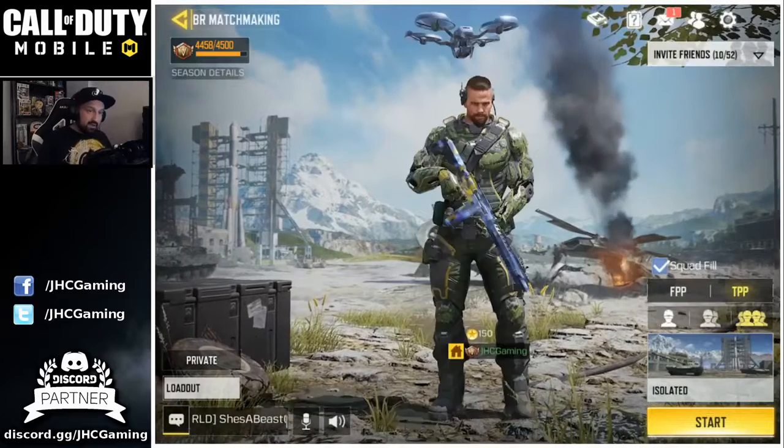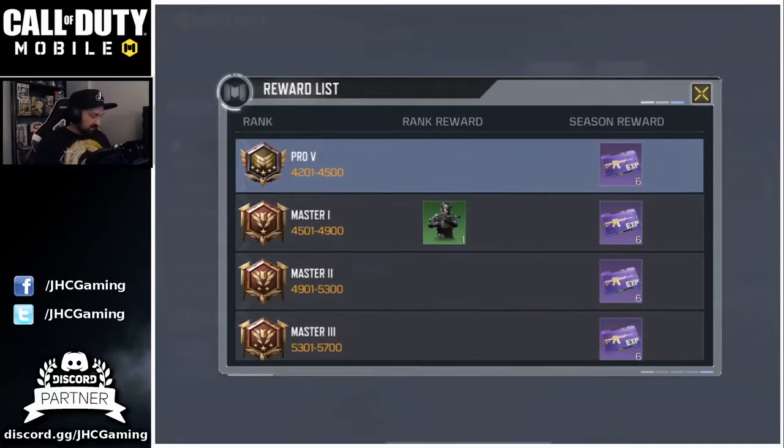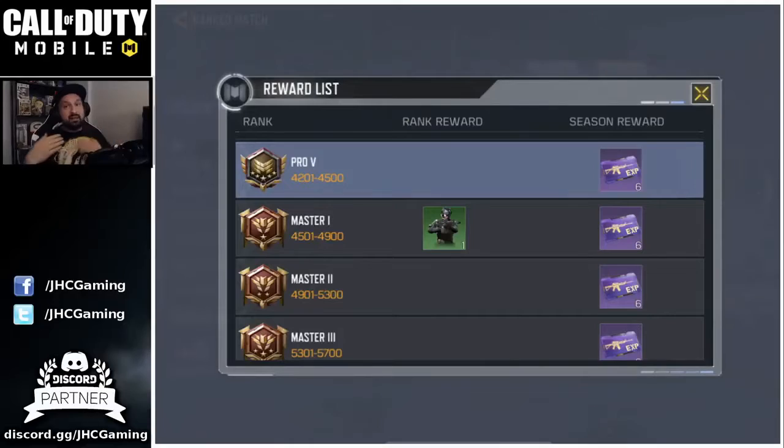If you go back and click on Battle Royale and check the ranked rewards for Season 1, at Master 1 you get a skin called Spec Ops 2. Master 1 is achievable for everyone — you just need to play a lot. So that's another shot at a free skin with no payment and no luck required, just grinding. It's possible they'll alternate rewards between multiplayer and Battle Royale so both types of players have a chance.